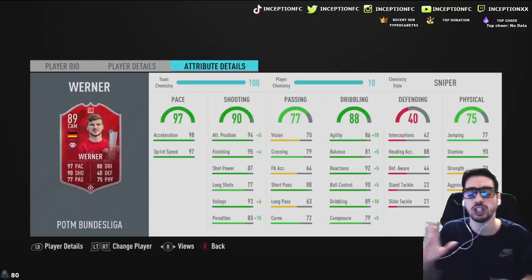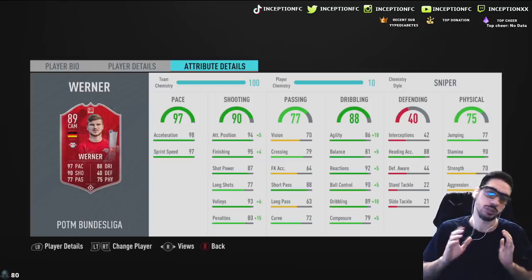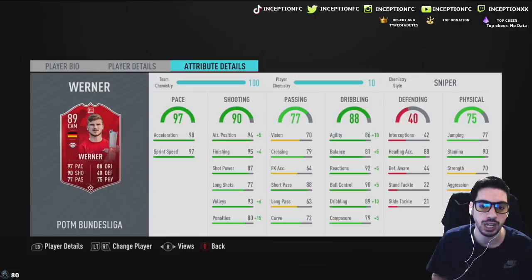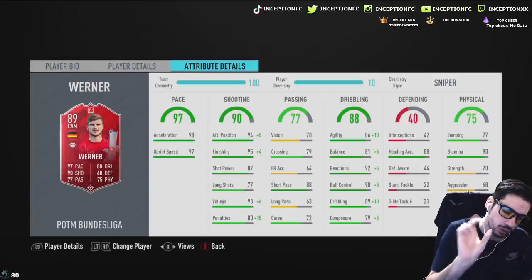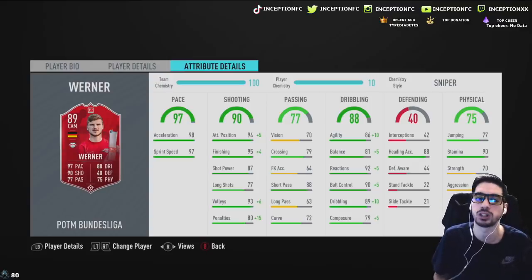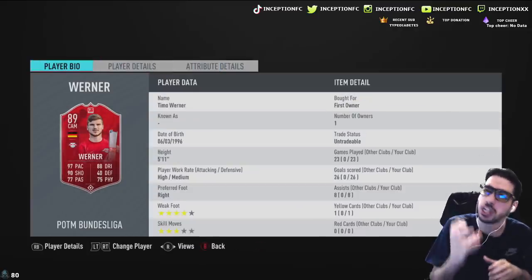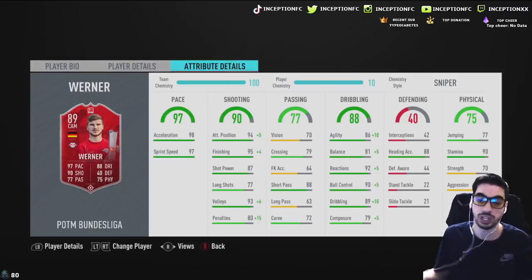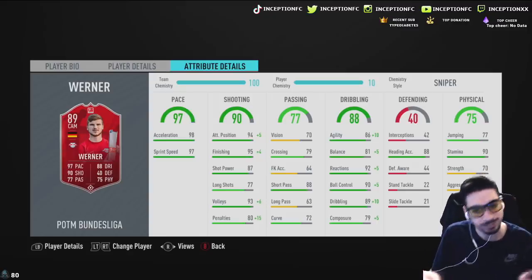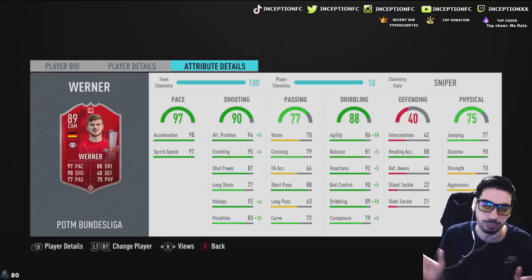His jumping and heading acceleration aren't a huge deal — 77 jumping while being 5'11" is already pretty decent, so he'll be able to lay it off to other people. He should play well because he'll have 96 agility with 86 balance. If they improve the dribbling by plus twos or plus threes on a potential winter upgrade, that would be beautiful.